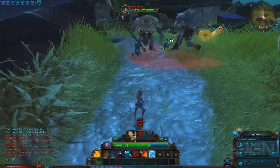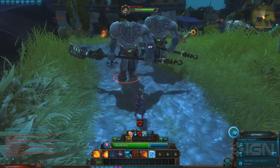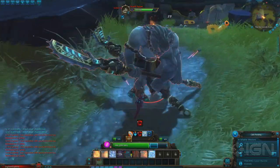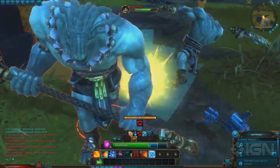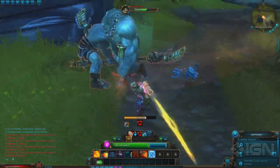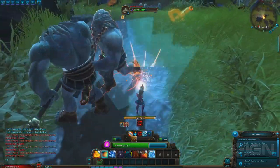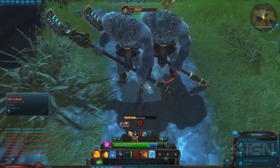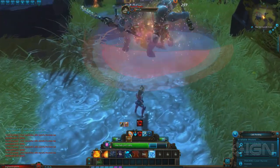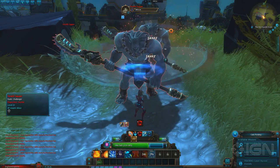You'll notice I just moved out of the way of that telegraph by using that ability. It also has stacks, so I can do multiples at the same time if I let it charge up — you can jump multiple times. I just pulled two enemies here so I've got to be careful. My bots are helping out quite a bit, so that's cool.